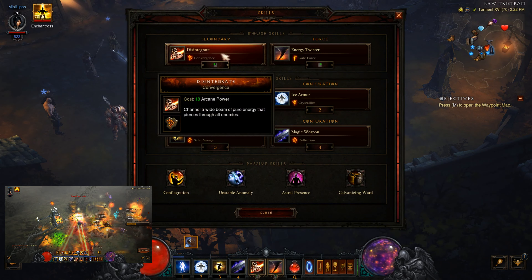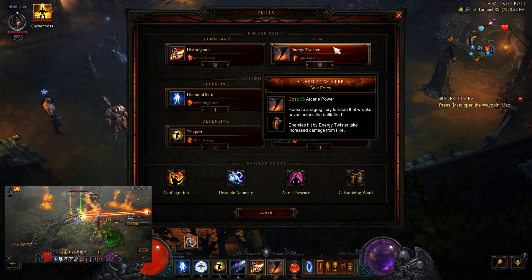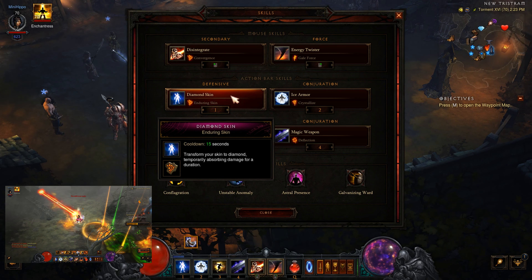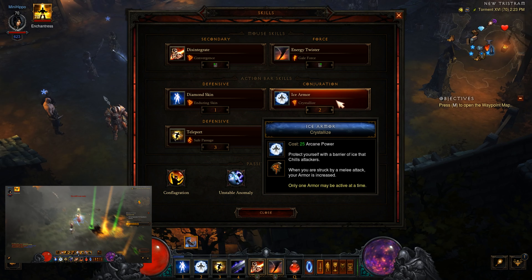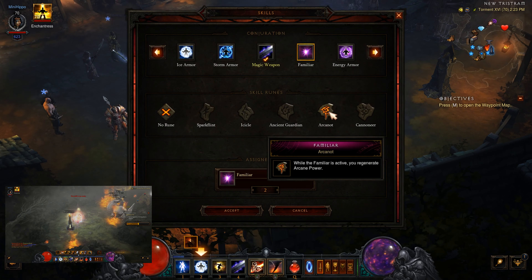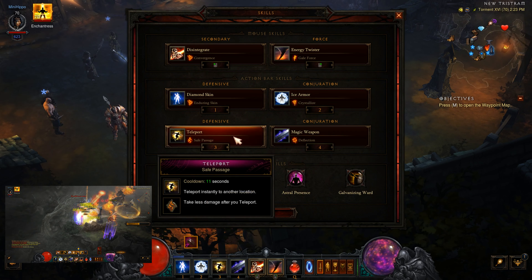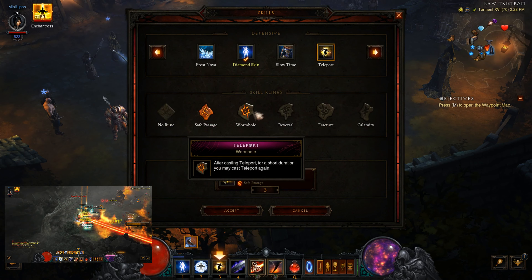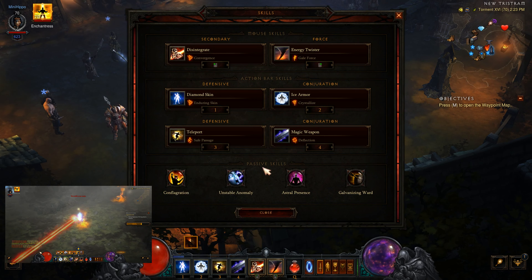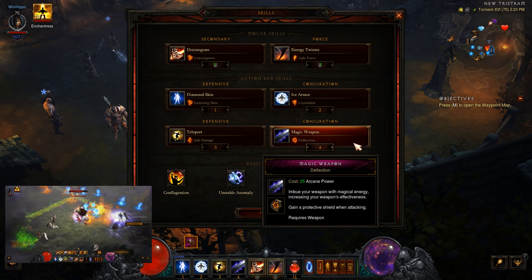Moving on to the skills: we're using Disintegrate with the Convergence rune to turn it into a Fire Skill. Energy Twister with Gale Force. Next up, Diamond Skin with Enduring Skin — I just Numlock this and forget about it. Ice Armor with Crystallize, probably not necessary — you could probably run something like Familiar with Arcanot instead for extra Arcane Power, but a little toughness never hurt anybody. Teleport with Safe Passage.